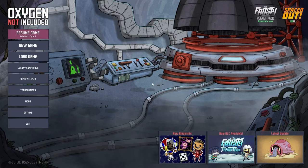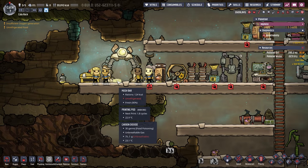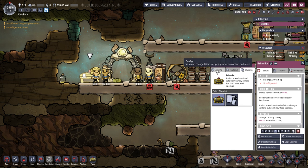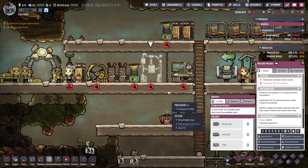Welcome everybody to another Oxygen Not Included. I had a couple comments - thank you very much. Apparently my dupes don't like mushy bars, so I was making too many and they just chucked them on the ground. We have 42 kg of mushy bars, so I'm definitely going to put a hold on that - no more mushy bars.